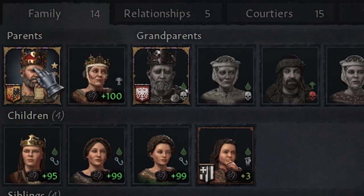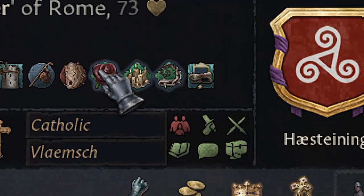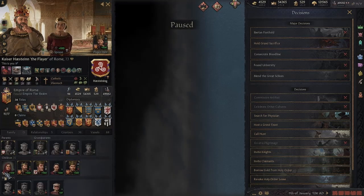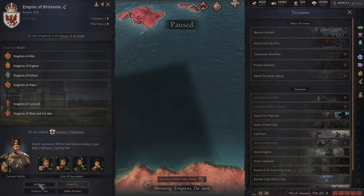For example, let's pick another kid and see his traits. He is also Beautiful, Genius, and Herculean — all the kids are basically the same. The girls have the Amazon trait, which is basically the opposite but actually the same as Herculean, just in female. So, let's start.